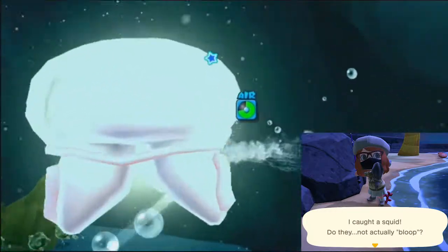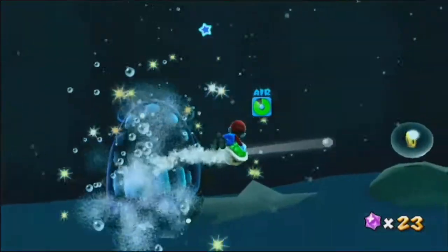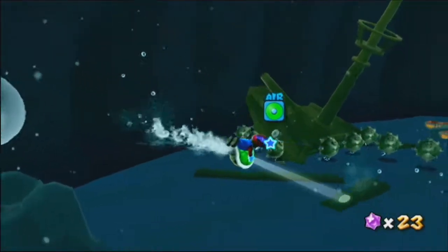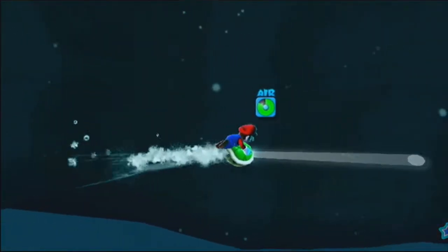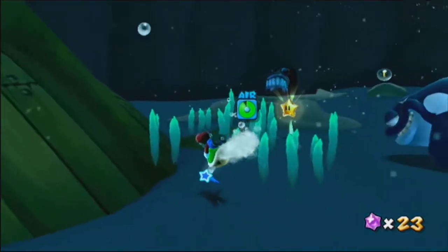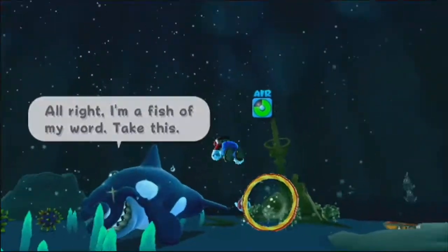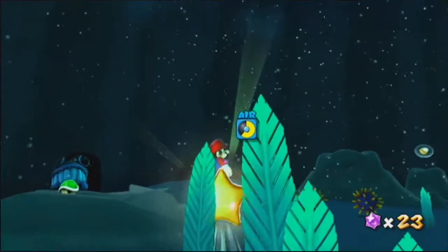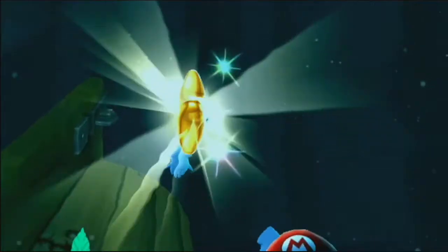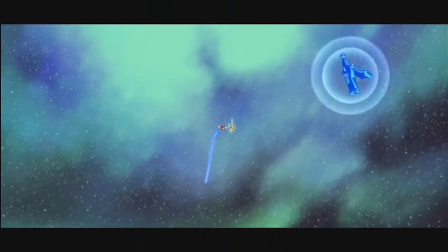You caught a squid. Do they not actually bloop? I like how the rings ahead of you won't show the correct number until you go through the one behind it. Another Cheep Cheep — it was actually somewhat threatening because it tried to mess me up by changing my direction. I still made it. You tried to cheat and you failed. What do you have to say for yourself, you cheating cheep? Oh, he looks so sad. I'm gonna finish my award — take this. And that's it for the main stars in the Deep Dark Galaxy.